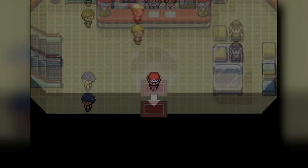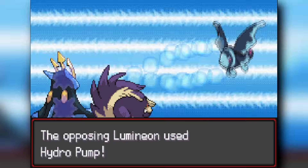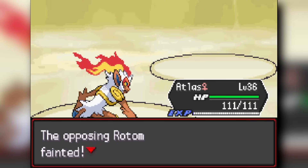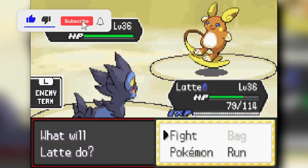We make our way through Nugget Bridge, face a water trainer and rival Brendan. Then we move on to Lieutenant Surge, the third gym leader. We start with Infernape against his Rotom-Frost and use Close Combat to knock it out. He switches to Raichu so I bring in Luxray to avoid damage and use Bite.